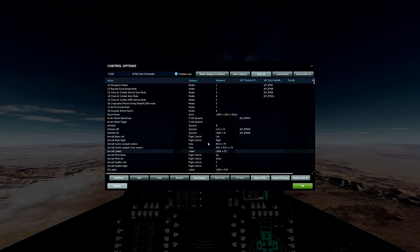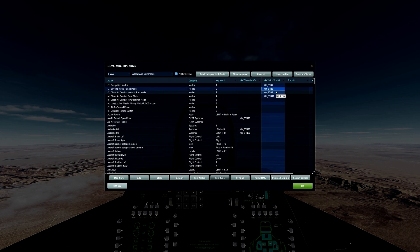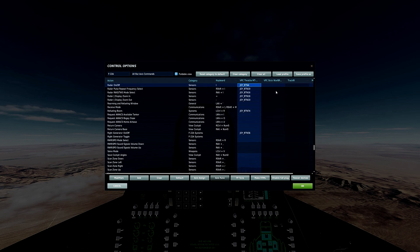Let's look at the controls — these will also apply to the F-15. For modes, we want BVR, which is kind of your base mode when engaging. We also have vertical scan and boresight. For radar modes: on/off — make sure you have it on — pulse repeat frequency select, range while scan, and track while scan.